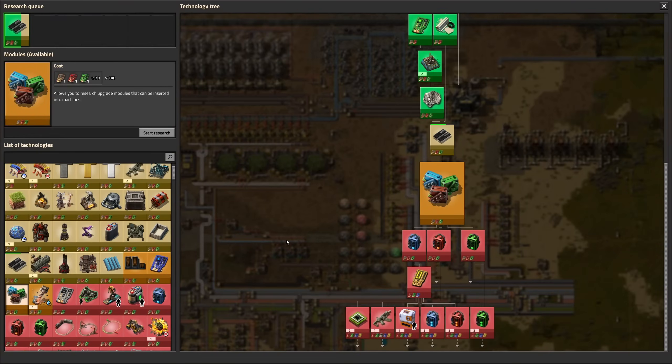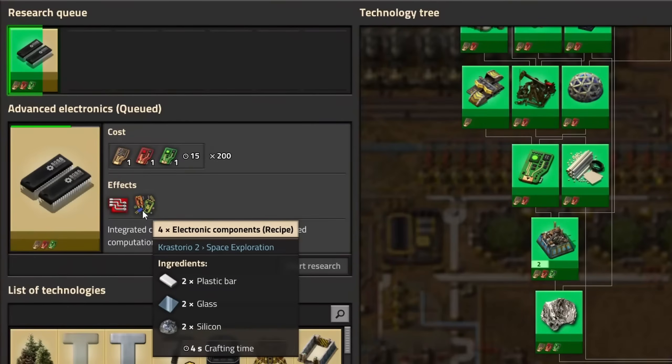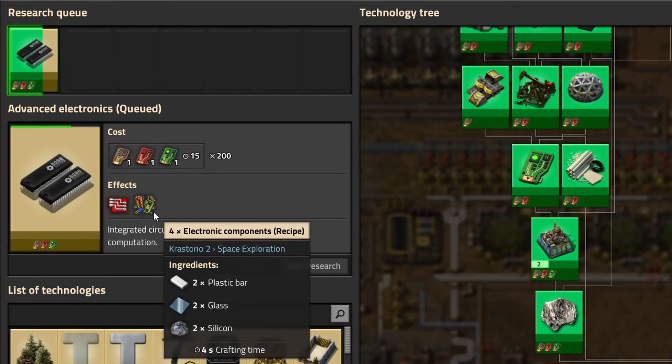We should research productivity modules for the labs at some point, but we'll need those red circuits first, so let's get started on those. Red circuits require electronic components, which take plastic, glass, and silicon.